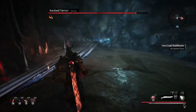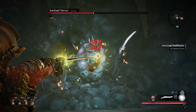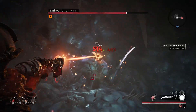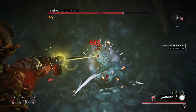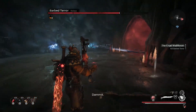Barbed Terror also has a few melee attacks: one big delayed slam and a quick horizontal slash. The slam is very well telegraphed with a big delay and a lingering hitbox, so only roll when you notice the arm coming down. The horizontal slash comes out very fast and is accompanied by a sound cue. This one's not so hard to dodge as long as you're paying attention.